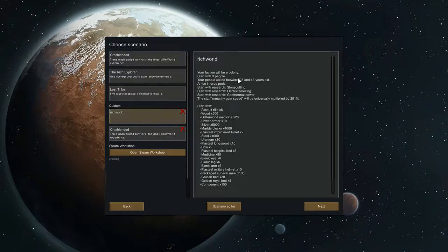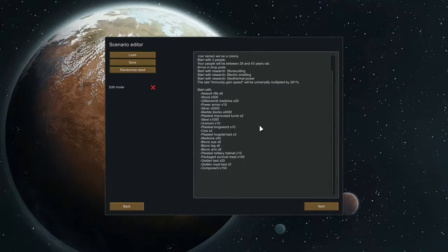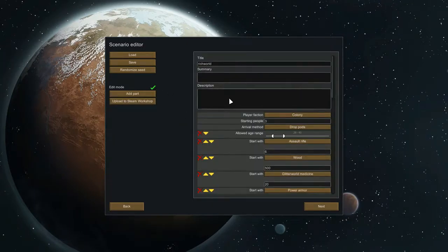Other than that, you can also always create your own scenarios to choose what kind of things you have with you, what kind of people you have, how many you have.